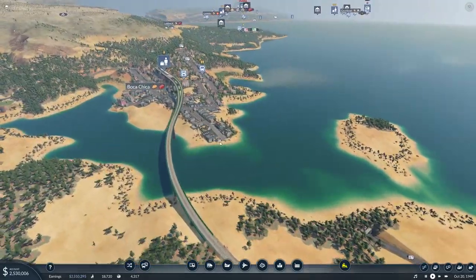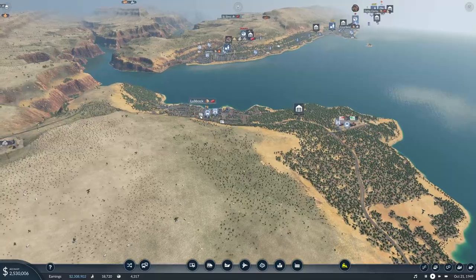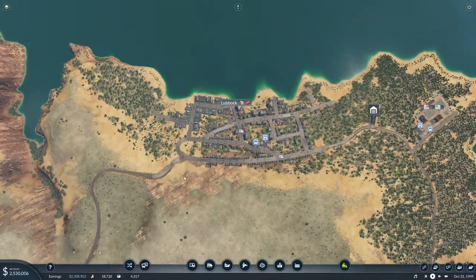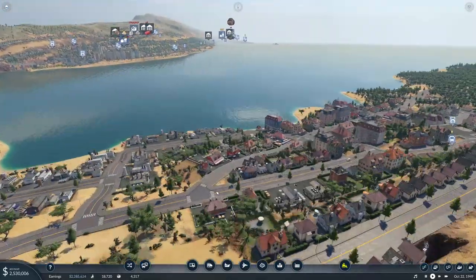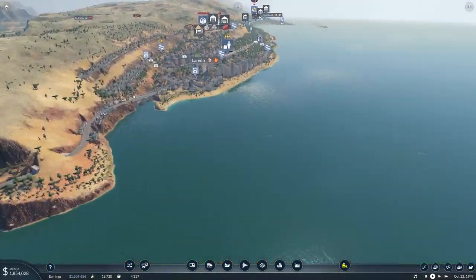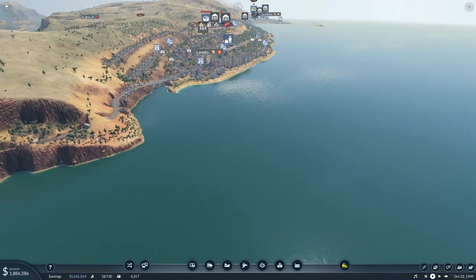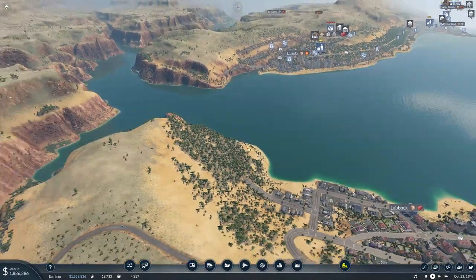We're ready to go ahead and start building out the rest of this passenger route out to Lubbock and get that all bedded in. Probably set up a tram route in Lubbock, and then we're going to — I don't know if we're going to even be able to begin thinking about this connection running out of Laredo to Lubbock. But we'll see.